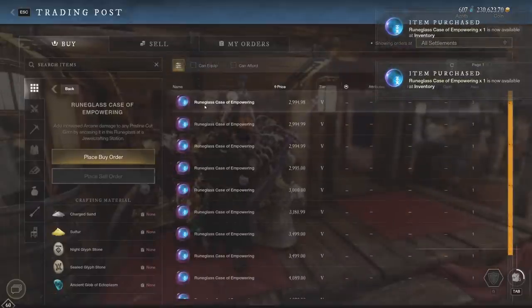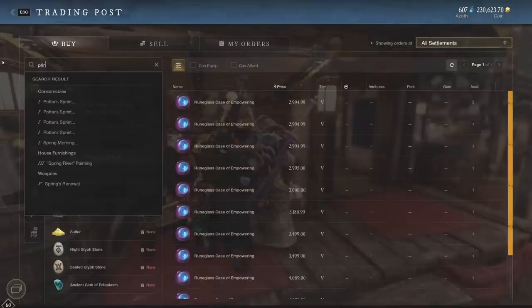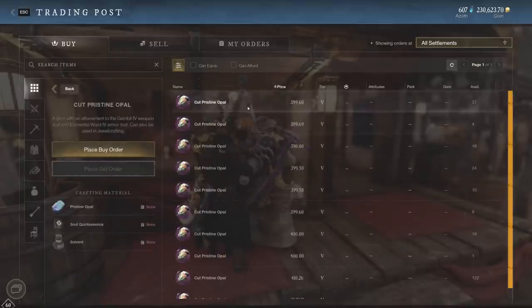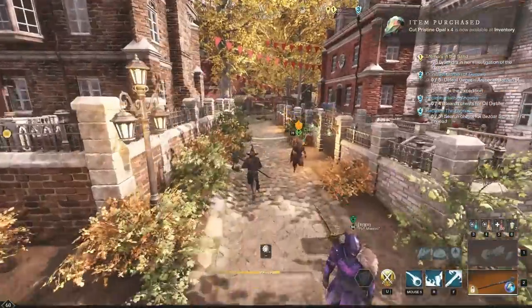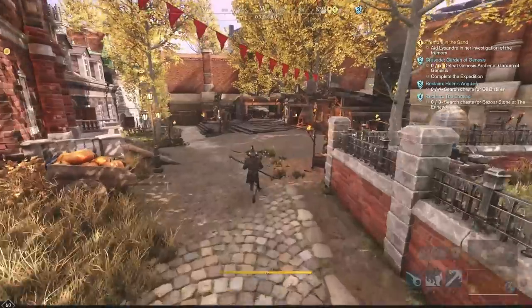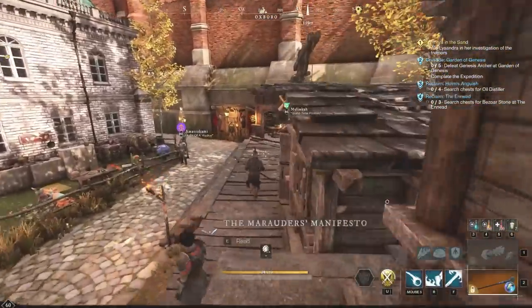So we're going to look at the total cost. Let's take a look at the cut pristine opals — looks about 400 gold. So what we're looking at is about 3,500, maybe 3,600 at most, let's go with 4,000 total. So we should be able to craft four of these. Remember, we have to get pure solvent as well, but everybody's got extra pure solvent most of the time. This is going to be about 4k profit almost per crafted Case of Empowering Opal.